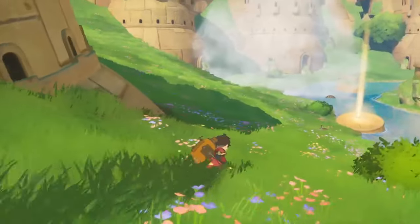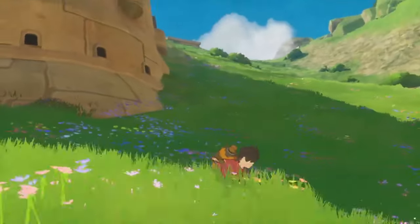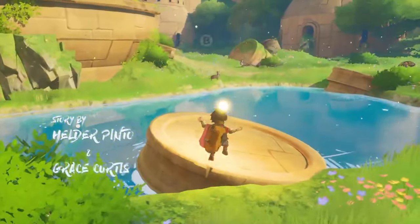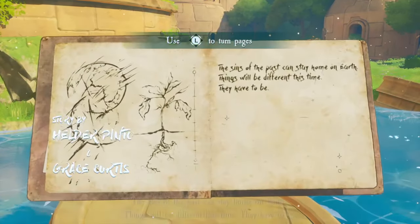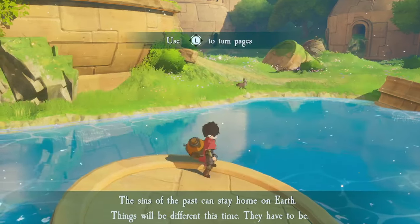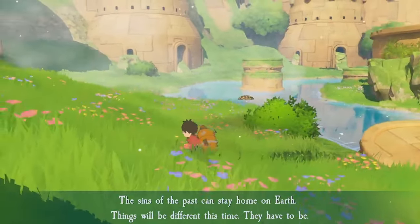Throughout the game, the player journeys through the different ruins of the civilization that once was on Europa, and has to find the scattered pages of the journal that describe what had happened on Europa — like how Z got there, what Adam and the humans did there, and some details on the extraordinary mechanical animals that thrive on Europa.